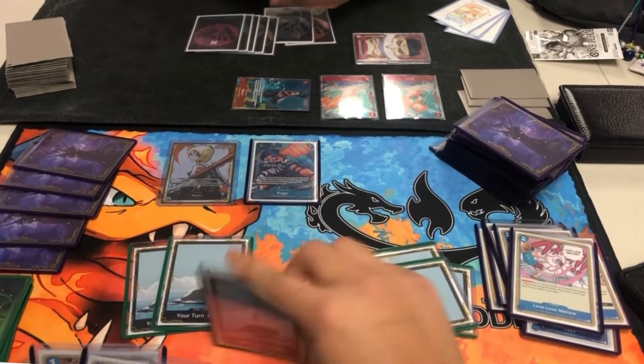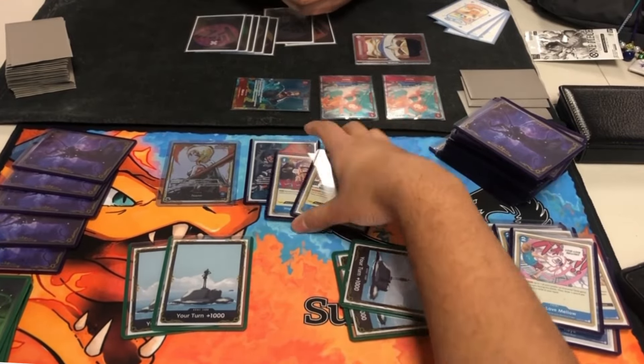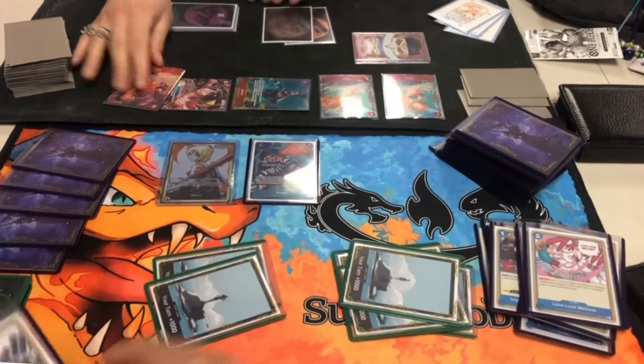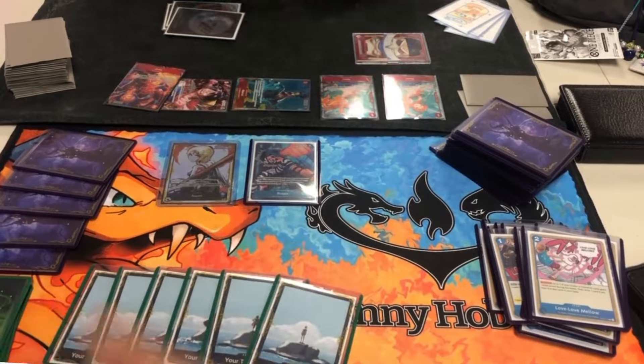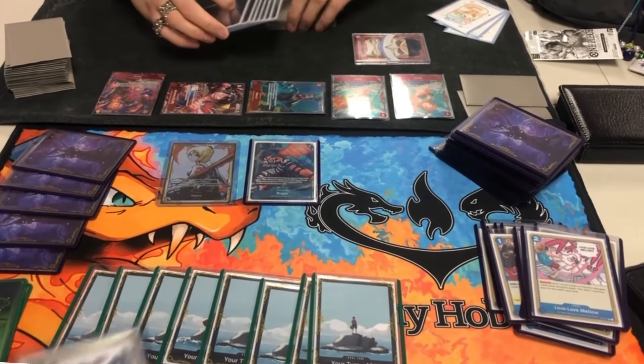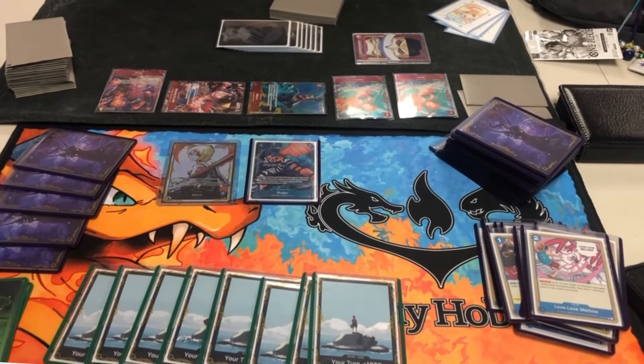They swing in with that 6. I draw one card off the Mellow, which is not great. Then they swing in with Leader, and I use the Gavel to get myself some Milling — mill over those two cards. They swing in again and I'm able to Mellow redraw. So this is pretty good. Now potentially I can get in an attack or two here to provide some pressure and force the board a little bit.